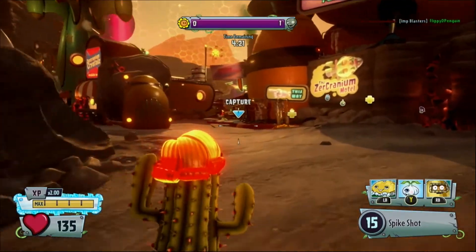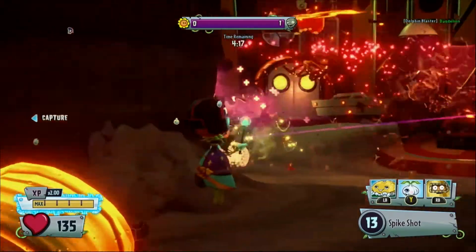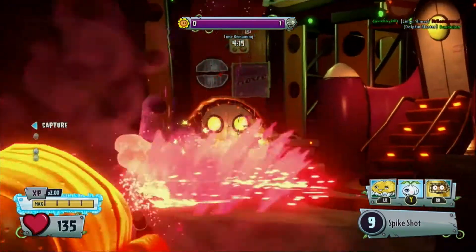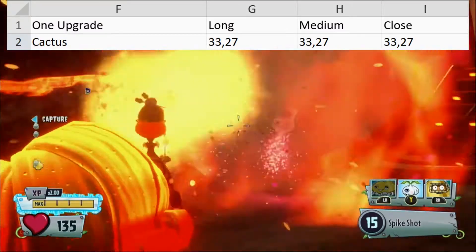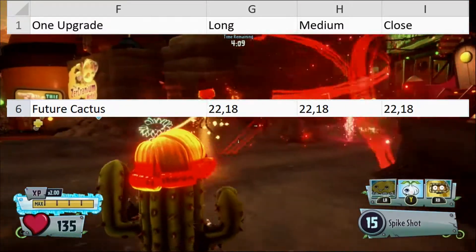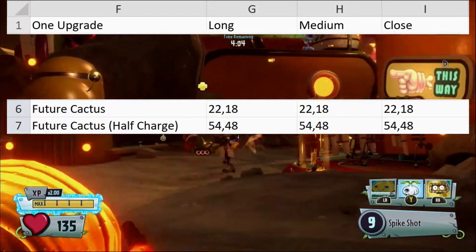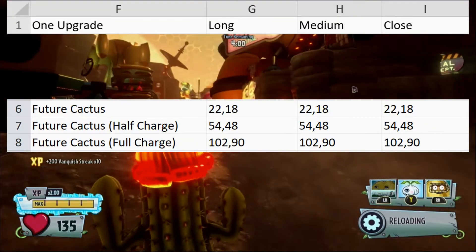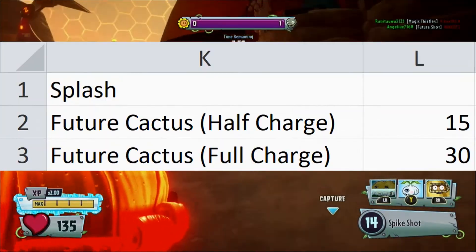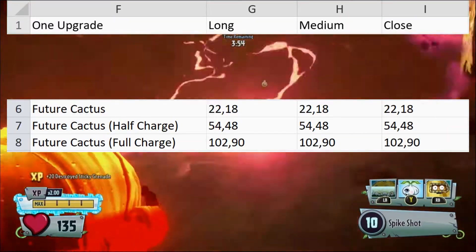Next is damage numbers. A decent chunk of Cacti don't have any damage falloff. This includes Default, Future, Camo, Bandit, Zen, and Petrified. Default does 33 damage on a headshot and 27 damage on a body shot. Future does 22 damage on a headshot and 18 on a body shot. With a half charge, Future does 54 on a headshot, 48 on a body shot, and 15 on splash. With a full charge, she does 102 on a headshot, 90 on a body shot, and 30 on splash, giving her the highest single shot damage of any character in the game, not counting abilities.